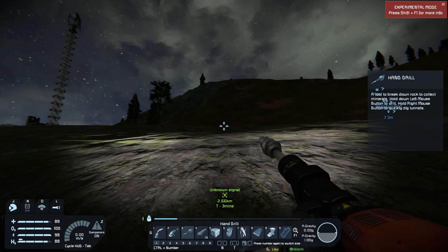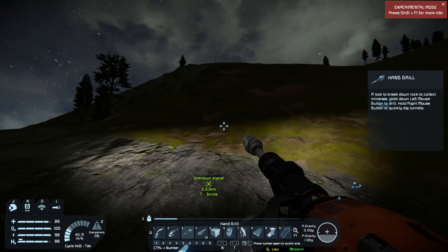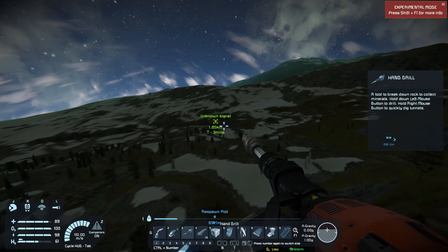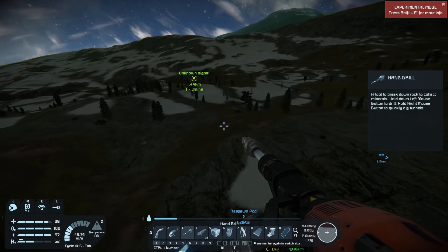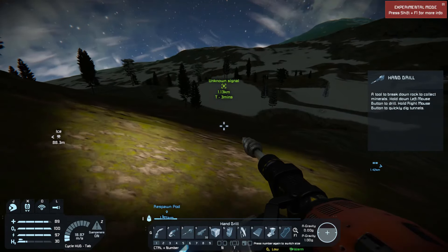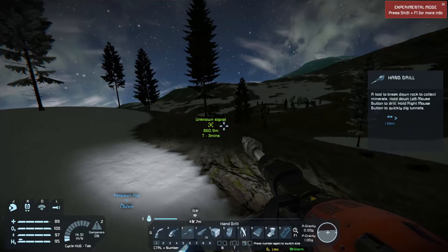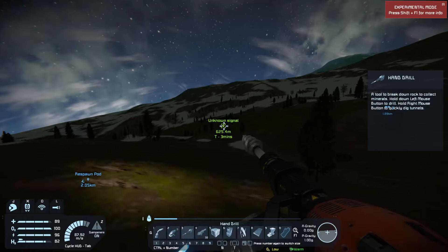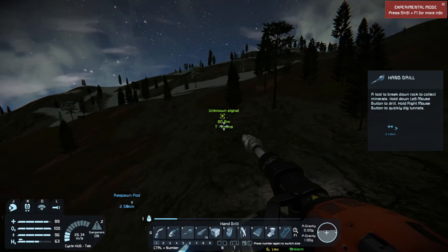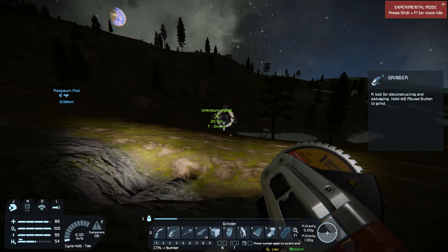Hey guys, welcome back. So I'm a huge dummy — I was flying around looking for iron and I was like, you know what, I'll go to that unknown signal and see what it's all about. So I'm flying over there and I just happened to catch out of the corner of my eye a cobalt deposit. Now, cobalt is necessary for atmospheric thrusters, as well as small grid plate components, and medium and large cargo containers.